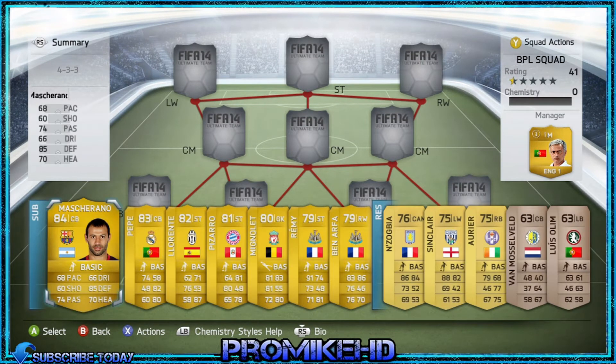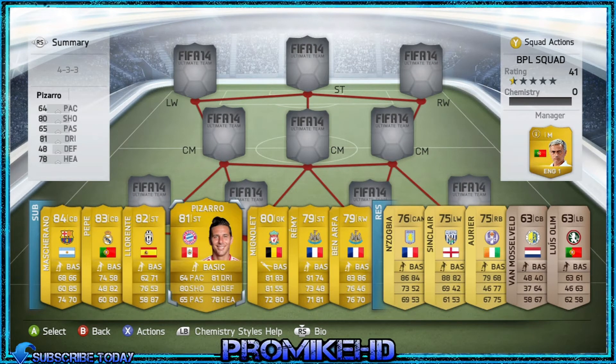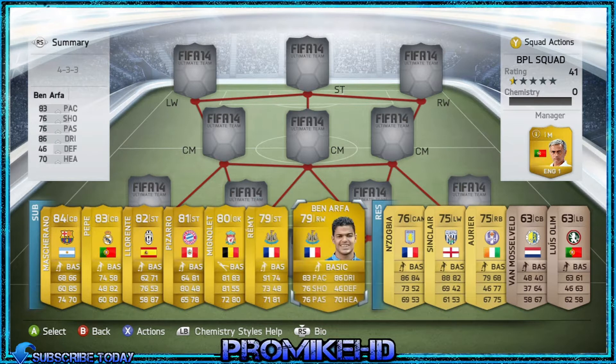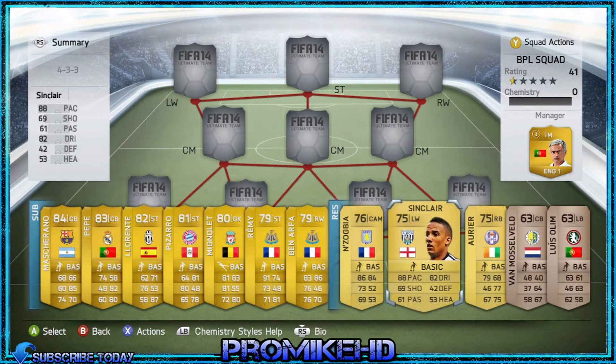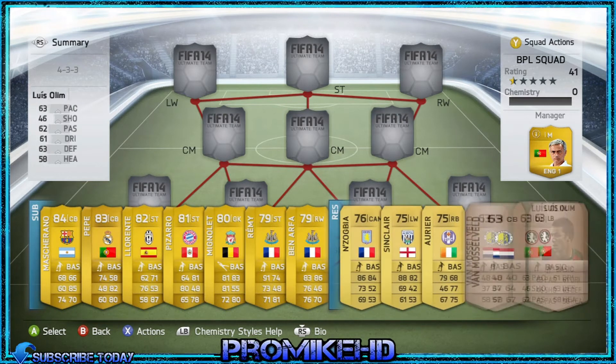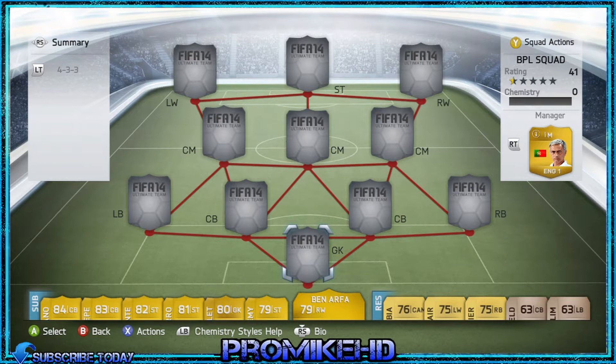My bench is just a basic bench. I've got Mascherano, Pepe, Lorient, Pizarro, Mignolet, Remy, Arthur, Zogbia, Sinclair, and Aurea, and then some other guys. I want to try and get my reserves all shiny rare gold as well. My manager is Jose Mourinho.